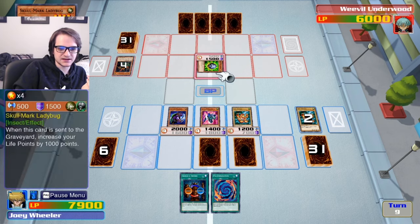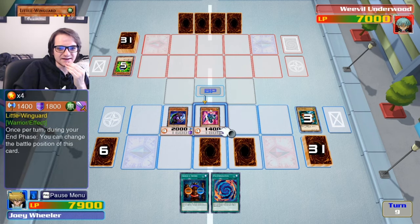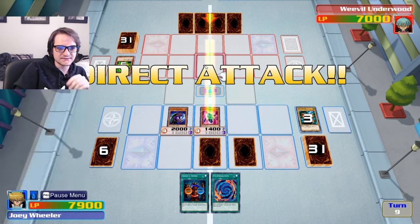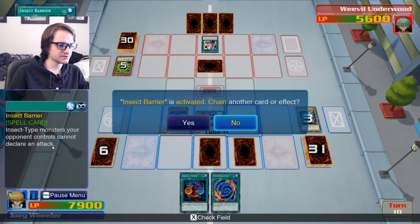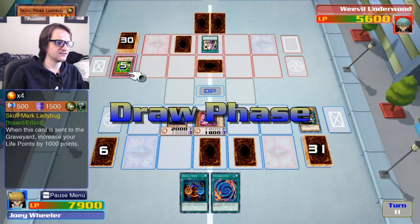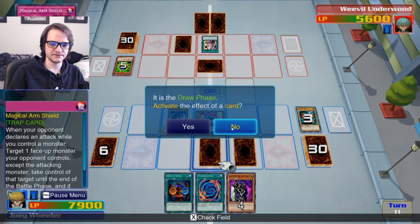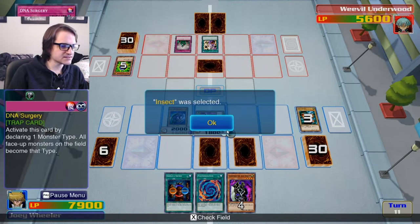That was a good idea to kill him as soon as possible. Now we're gonna attack with this guy, sac the baby. That's fine — he's about to lose it. He's always safer in defense. Insect-type monsters your opponent controls cannot declare an attack. I don't think I have any insect-type monsters. One of these effects — oh, every single person you put out is technically an insect now? Actively on this card, declaring one monster type — all face-up monsters on the field become that type.